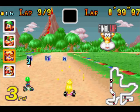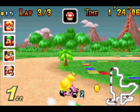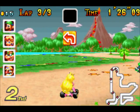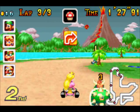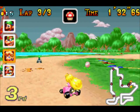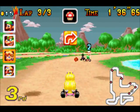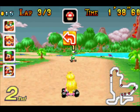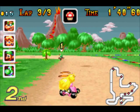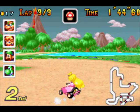Oh, lightning! Now I can finally explain this item! Lightning — you would only typically get it in like 8th place or whatever. But if you do get lightning, it will strike every racer on the course with a lightning bolt, and they will be shrunk to a small size. They can be battered out of the way easier, and of course they will move a lot slower, as you would expect. So that's basically everything that the lightning does.